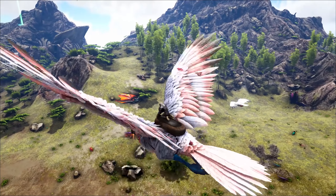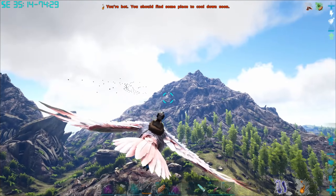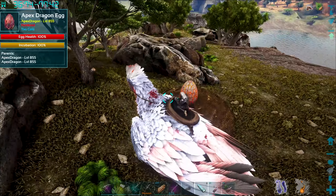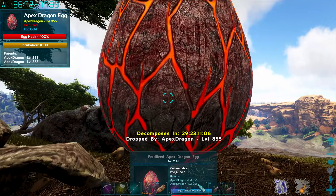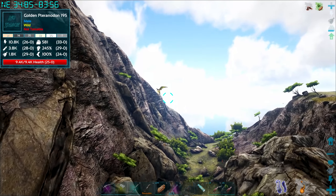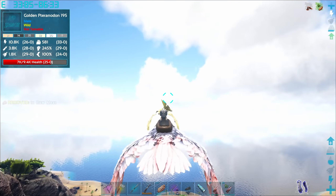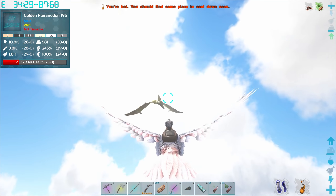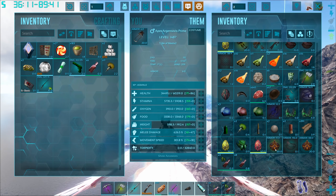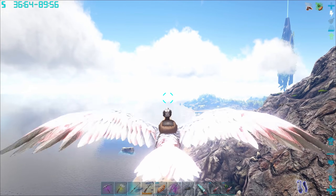We've lost the Argy, which means I can hopefully drop down here and grab myself the dragon egg and get our butts out of here. But not before I pay one last visit to the golden pteranodon. We already know you're not gonna outrun me buddy. Thank you very much — another apex griffin saddle along with a ton of meat, and some manticore prime enhancement pieces. I can't remember what these are used for but I'm sure they'll come in handy.